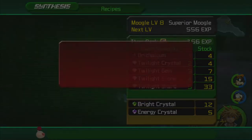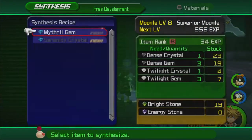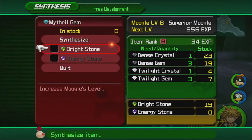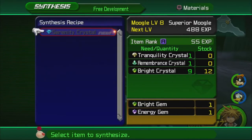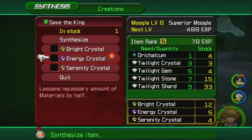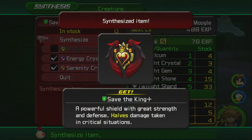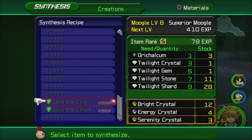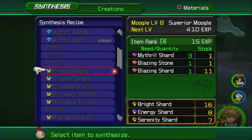The Save the Queen item isn't the best for Goofy. The Moogle leveled up - make new items in free development. I can make a Mithril Gem now, but I don't have any Energy Stones - that's a problem. We can make Save the King Plus already! Save the King Plus: a powerful shield with great strength and defense that halves damage taken in critical situations. That's one of Goofy's best possible shields.